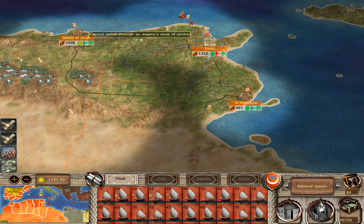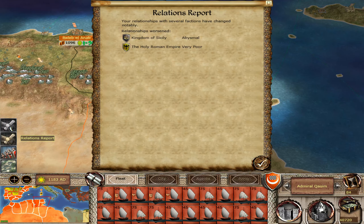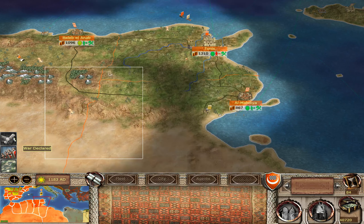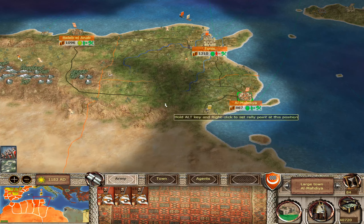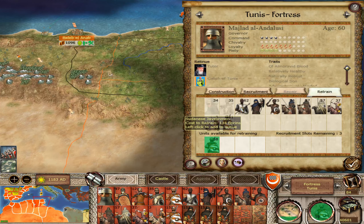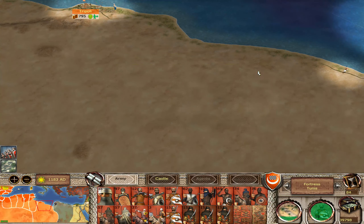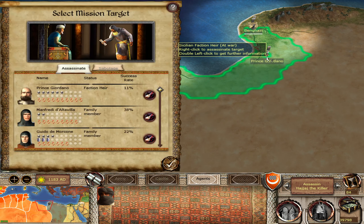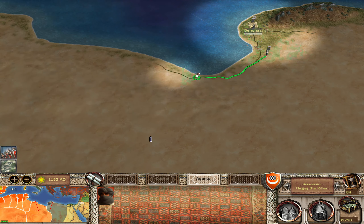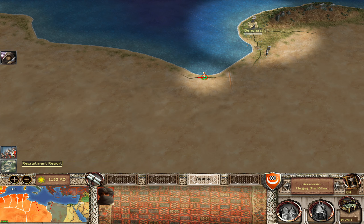Fatimids — those are going by sea. I guess they were supposed to be picking them up. That's why I thought they would go pick them up. Get those ones retrained. We've got an assassin out there and we've got a mission to go and kill some people over there. He keeps missing — literally every time. He started off with something like 55% chance.